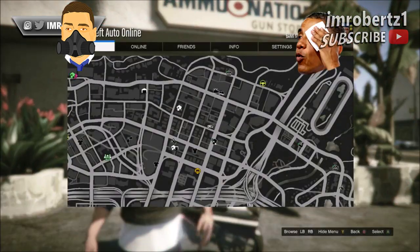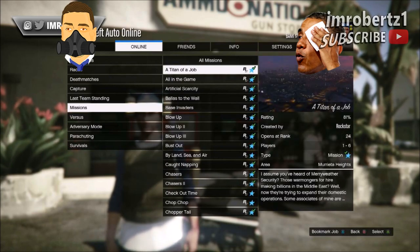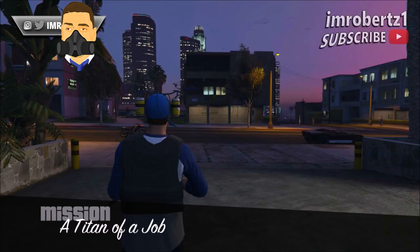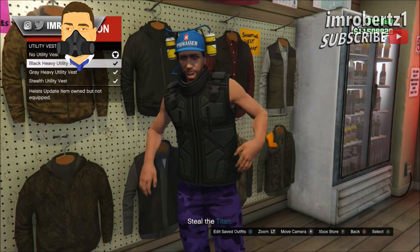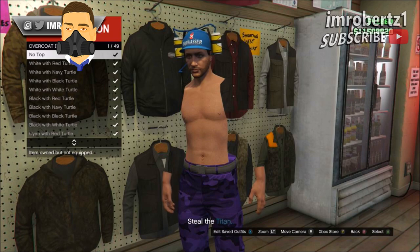The first thing you need to do is start an invite only session. Now go to online jobs, play jobs, Rockstar created missions, and start up Titan of a Job. Now go to the ammunition and select the black heavy utility vest.